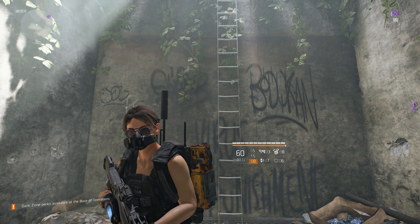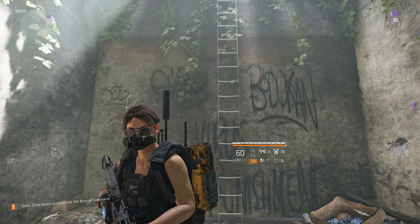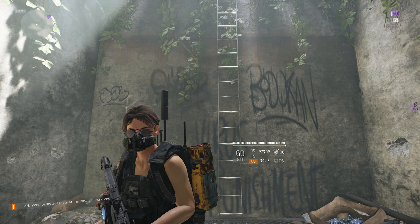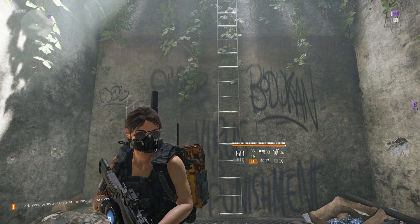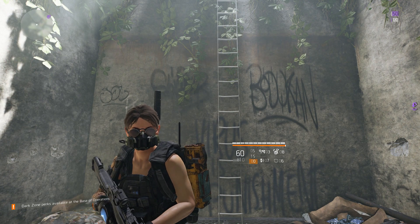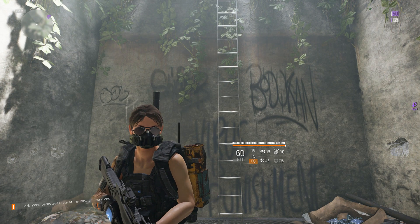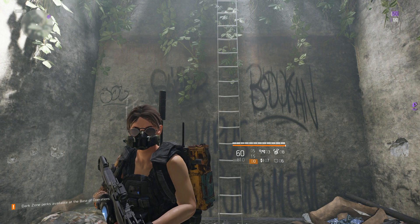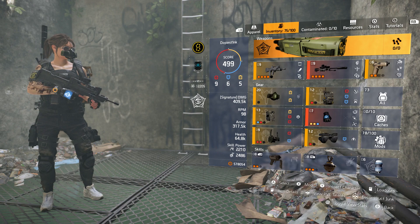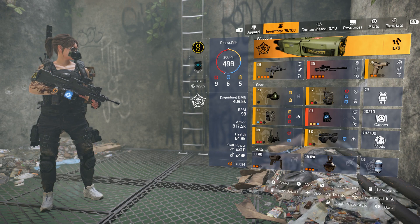All right, hey everyone, Rogue Gold here, and today we've got the first build video for Title Update 6. This build is, I wouldn't say exactly meta, because it's not exactly what everyone's using, but it's kind of a spin on the Sadist and Bleed meta that is somewhat going on. But it's not a terrible meta. The philosophy behind this build is to tag people with Bleed, which in turn gives you huge damage bonuses and increased healing.